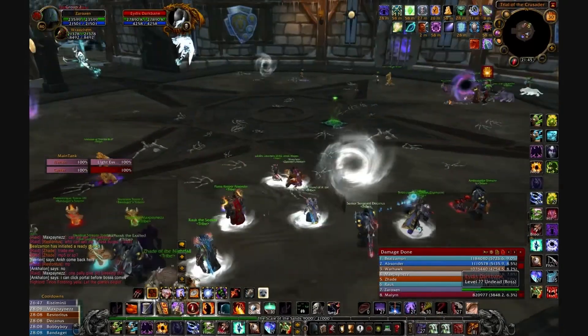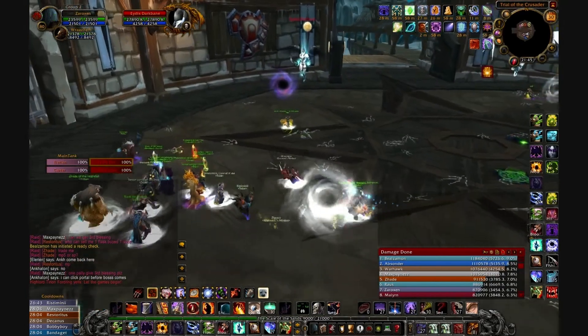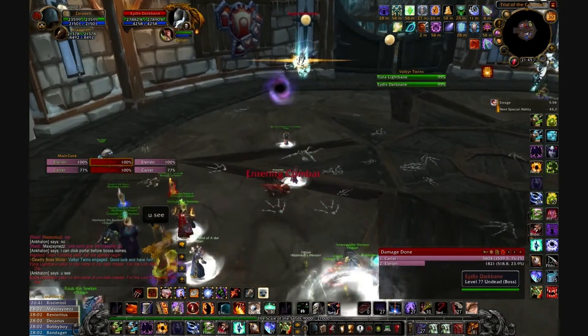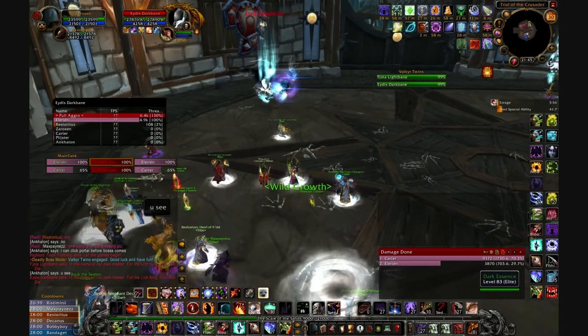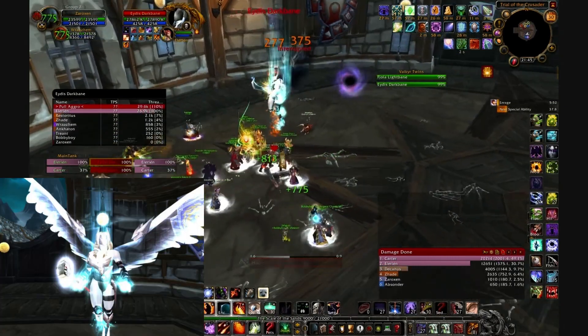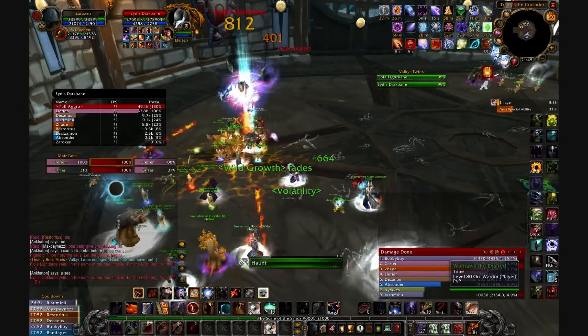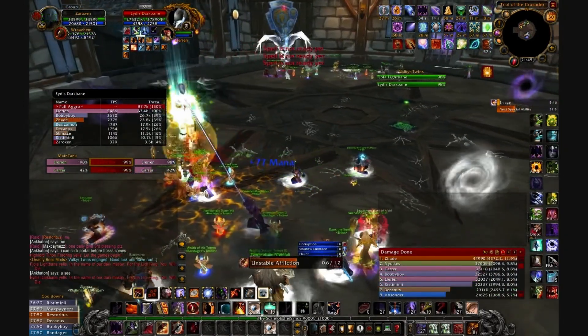The Valkyr twins make up the fourth encounter face in Trial of the Crusader. We'll first cover both the 25-man normal and heroic mechanics for this encounter. Fjola Lightbane and Eydis Darkbane are the pair of Valkyr that make up this encounter. They both share the same health pool, much like the Twin Emperors in AQ40.